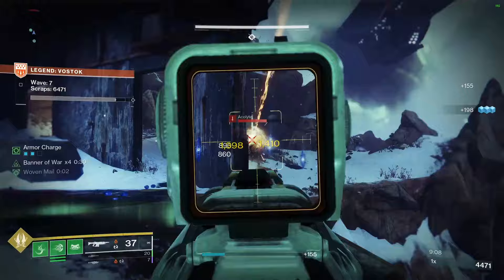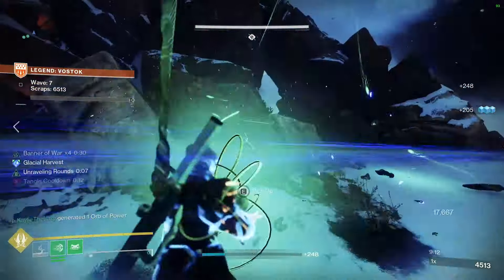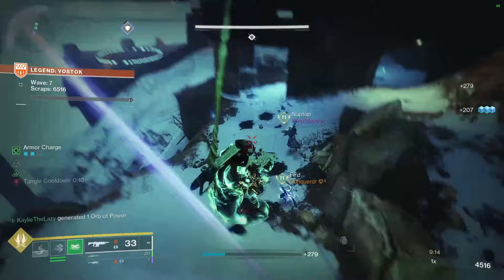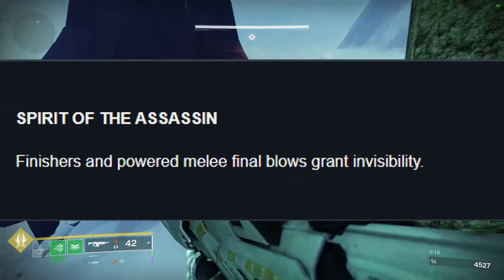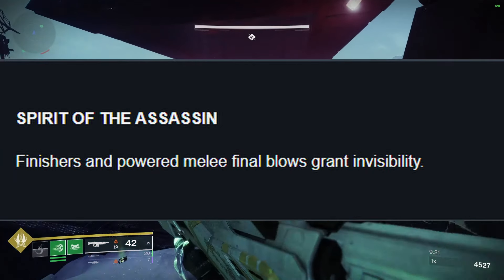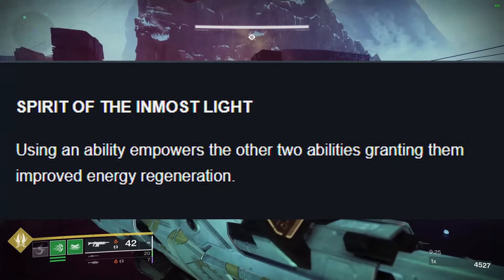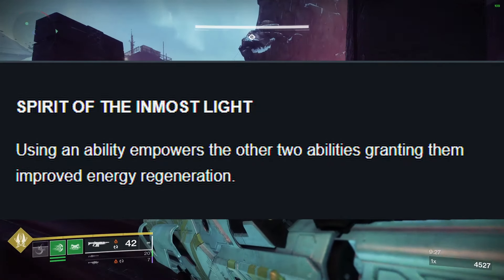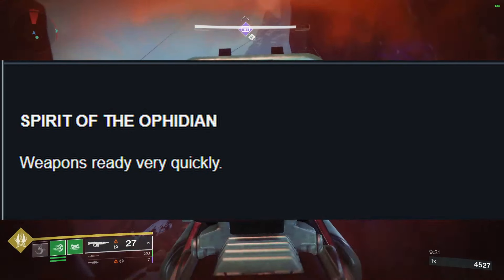Let's go over the different perks that can roll on these items. The first three in each column are shared between all classes, followed by five class-exclusive perks. The shared perks in the first column are: Spirit of the Assassin — finishers and powered melee final blows grant invisibility; Spirit of Inmost Light — using an ability empowers the other two abilities, granting them improved energy regeneration; and Spirit of the Ophidian — weapons ready very quickly.